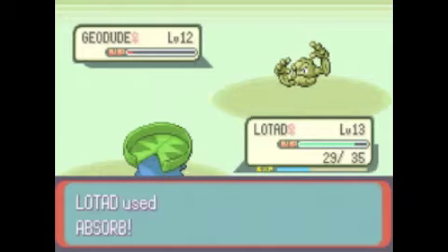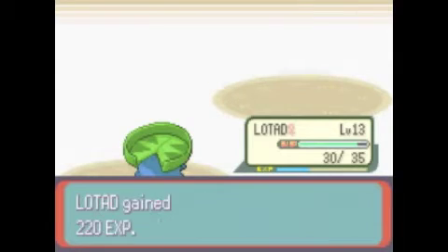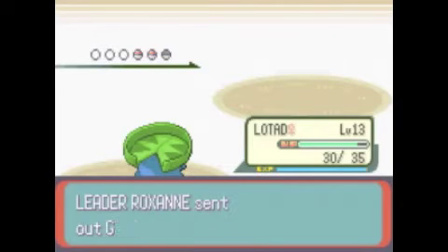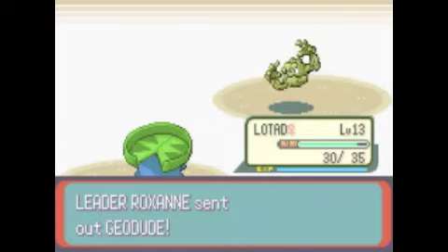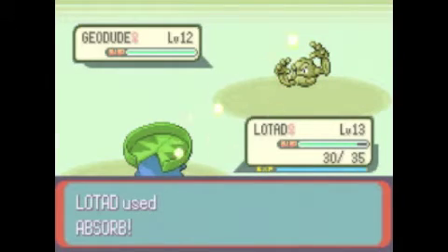Somehow I think we're slower than the Geodude. Okay, so we just finish off the Geodude, letting it get to its health. Arlo's Taillow was so close to going to the next level, so we're just gonna keep it out here. Defense Curls won't help because Absorb is a special attack, not a normal physical attack - that's what I was looking for.